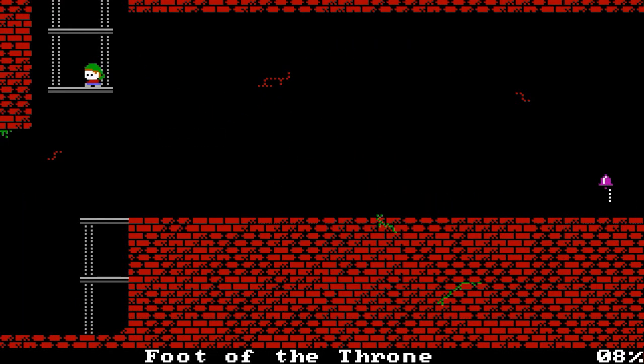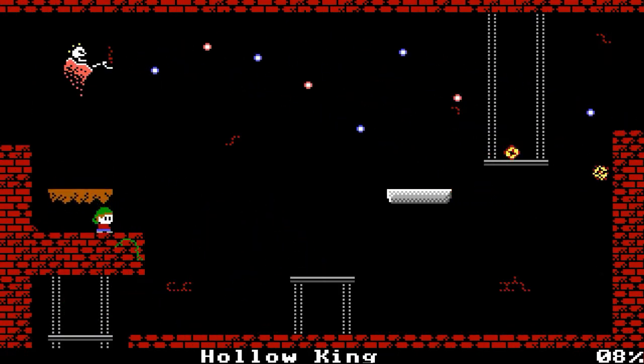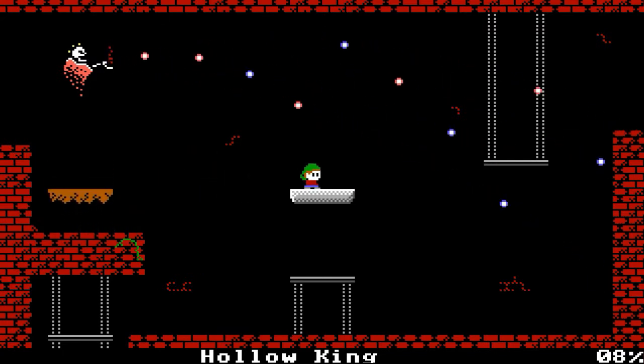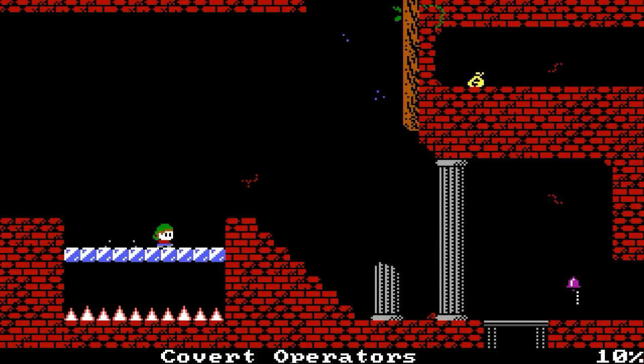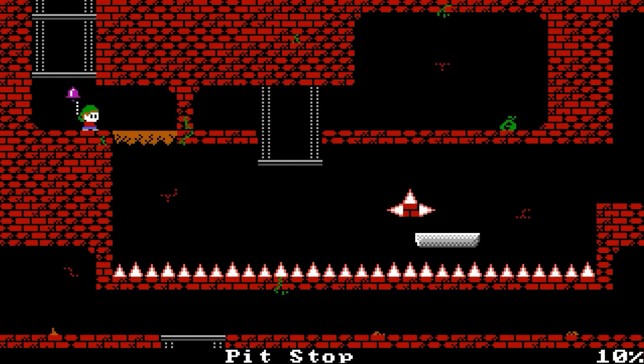Now back up to the Hollow King area — apparently that's his name, according to what it says on the bottom. There's the orb — it activates the blue ghost blocks. Now I can cross. I think I need to go down here. It's been a few months, so I can't remember most of the game.